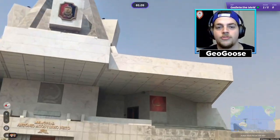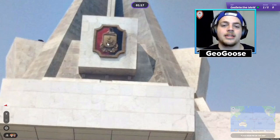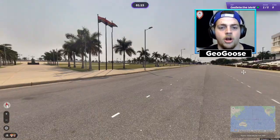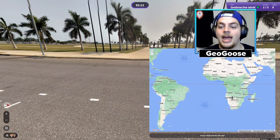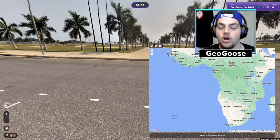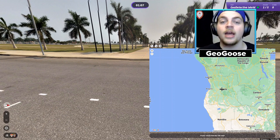That was the Angolan flag - the Angolan colors with a sickle and knife symbol. Without further ado, let's get right into Angola. If you don't know where it is, it's right here - a large Portuguese-speaking country in the south of Africa. I'm just assuming we're in the capital city of Luanda.